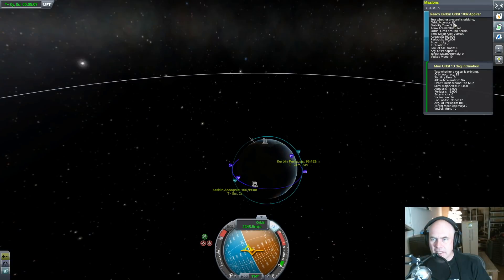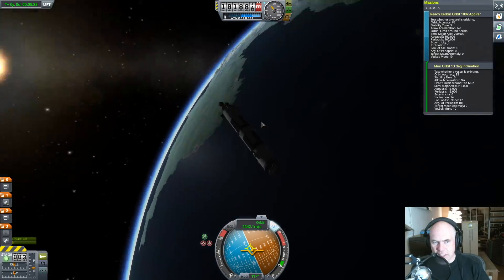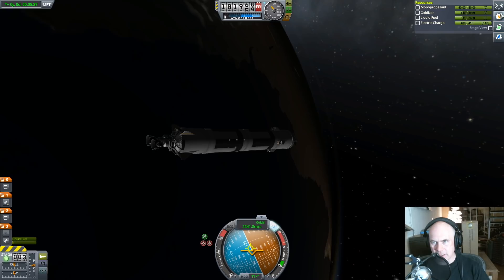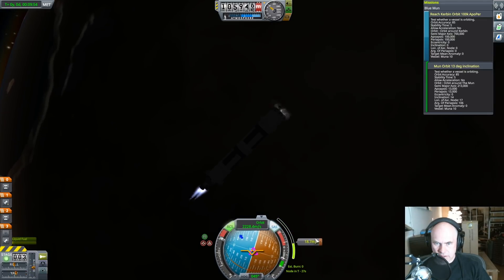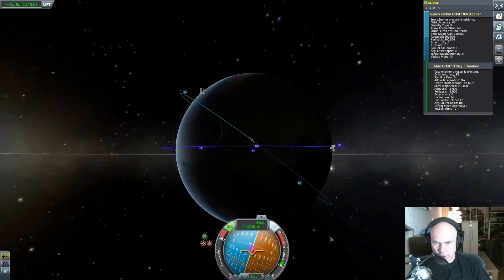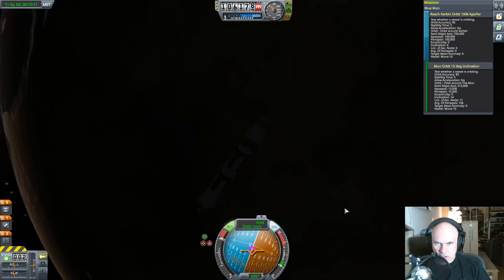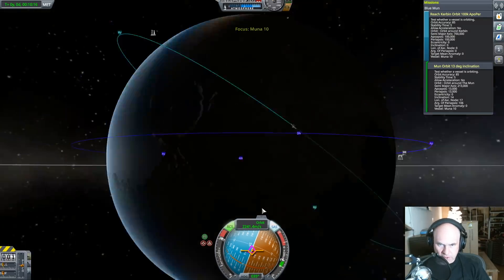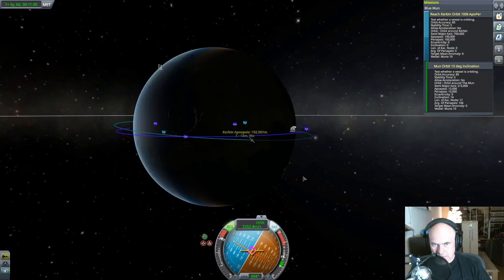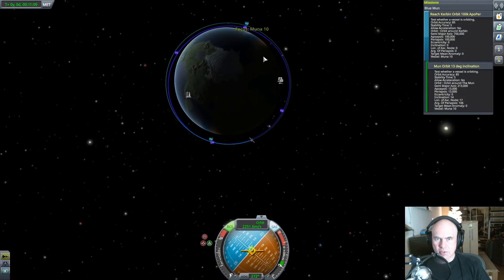What does orbit accuracy actually mean? Vessel moon 10 target, mean anomaly, longitude to the ascending node — 85% is pretty lax, but that is presumably not an 85-degree inclination limitation because that's pretty impossible. There, so I'm just following this node there. And that's that stage. I realize the next thing I need to do is point retrograde and then adjust my orbit back down so it's not so high.